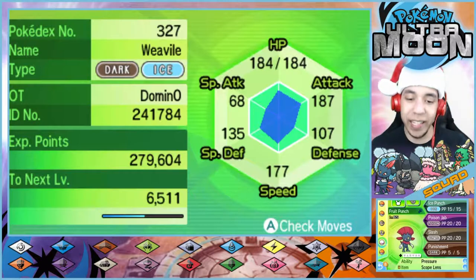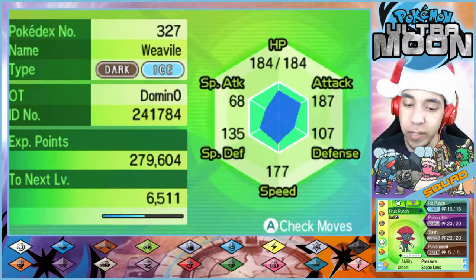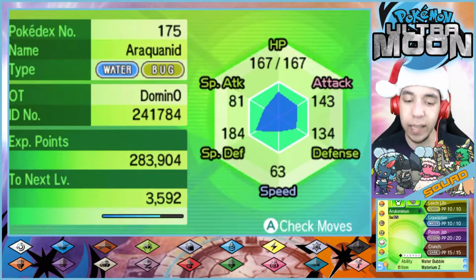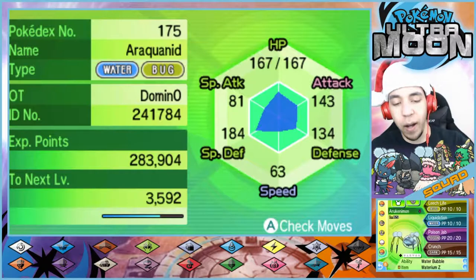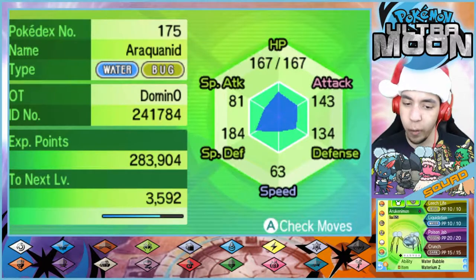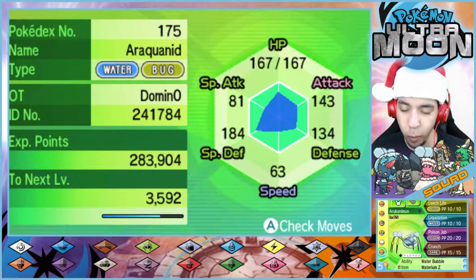Then we have Fruit Punch, the kid himself — our level 65 Weavile with Ice Punch, Poison Jab, Slash, and Punishment, holding the Scope Lens so he can crit ya. And lastly, we have Arukenemon, the Hax goddess herself — a level 65 Araquanid with Leech Life, Liquidation, Poison Jab, and Crunch, holding the Waterium Z.